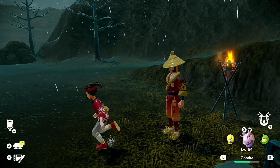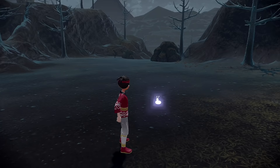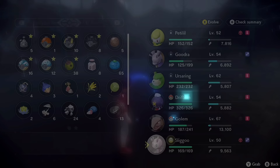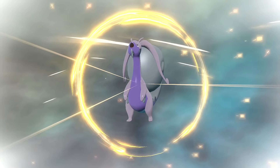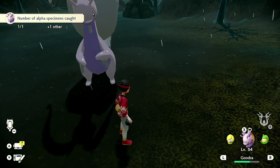The alpha Sliggoo you catch is going to be level 50, which literally means that as long as it's raining you can evolve it immediately after catching it. And there we go — there's our alpha Goodra, that is a big boy, and there is our shiny Goodra.